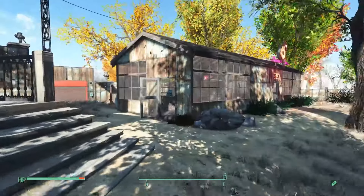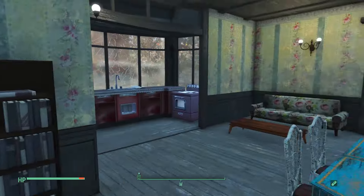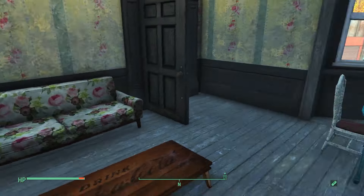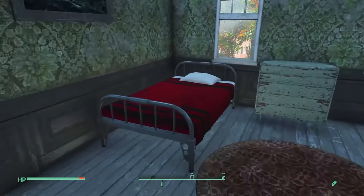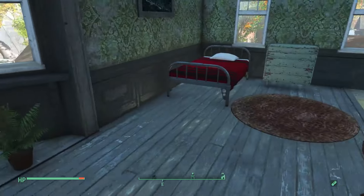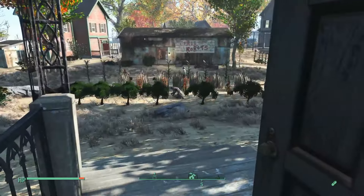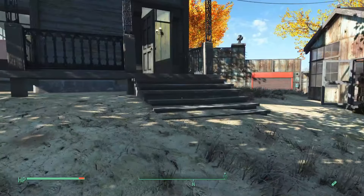Here is our last residential house. Again, just very simple — we've got a bookshelf, a nice kitchen area, very similar to the other houses really. We go upstairs and we've got nice bedding, another single bed maybe for a kid, and then just some plants and things. They're outside all day working in the fields so they can eke out a living in the wasteland.